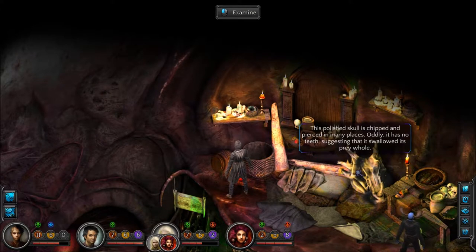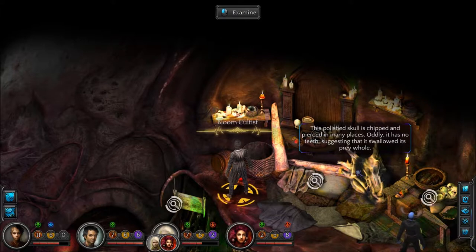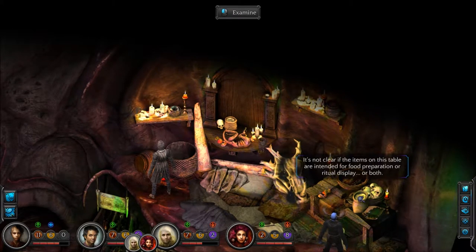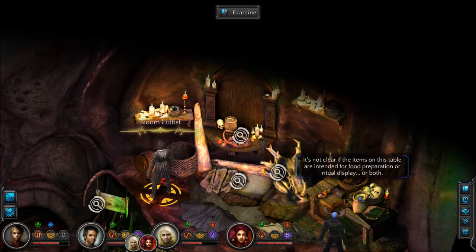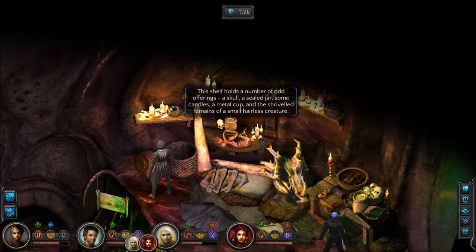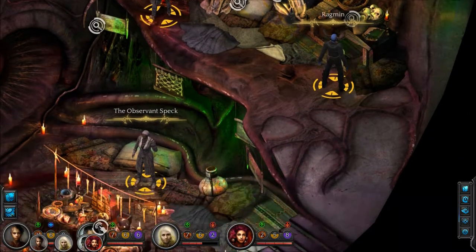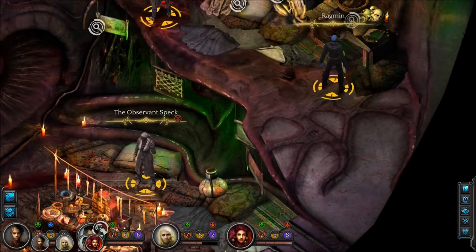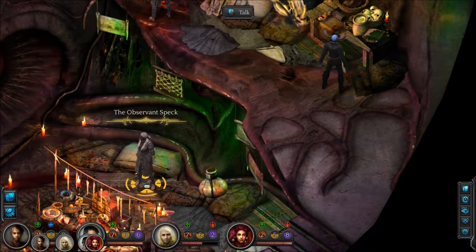This polished skull is chipped and pierced in many places, and has no teeth, suggesting that it swallowed its prey whole. It is not clear if the items on this table are intended for food preparation or ritual display, or both. Is this looking at a door past there? Unknown. Okay, I guess we'll talk to the observant speck first — he must think highly of himself.